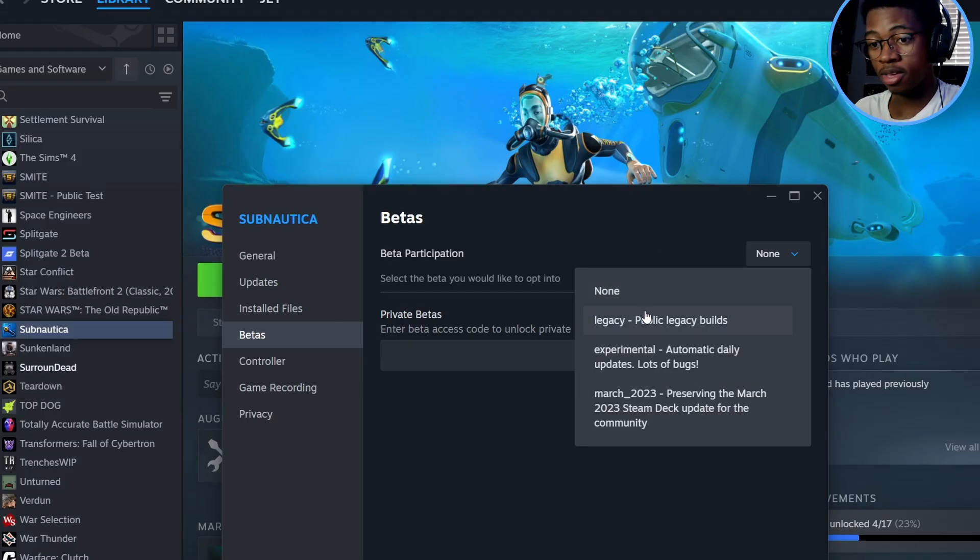When you click on that drop-down menu, you're gonna see three options. You'll see Legacy, which is the super old version of Subnautica — that's where mods like the sock fauna mod and that stuff live. Then there's Experimental, which you can just ignore. And then there's March 2023 — 'Preserving the March 2023 Steam Deck update for the community.' This is the version of Subnautica we were on before this update came out, so this is the one you're going to want to click on.